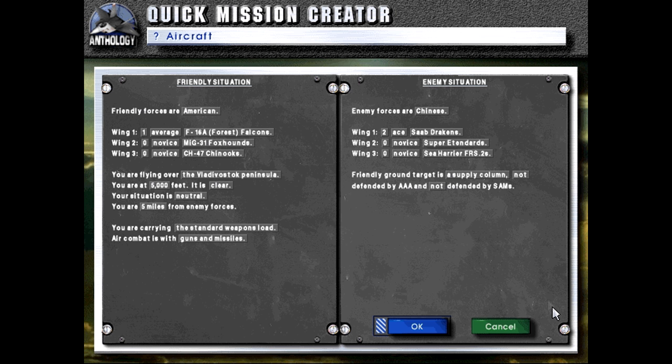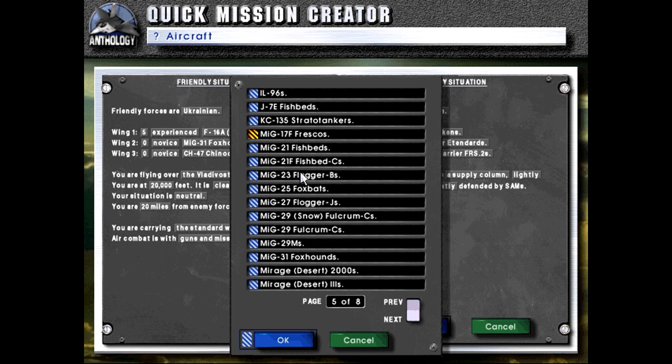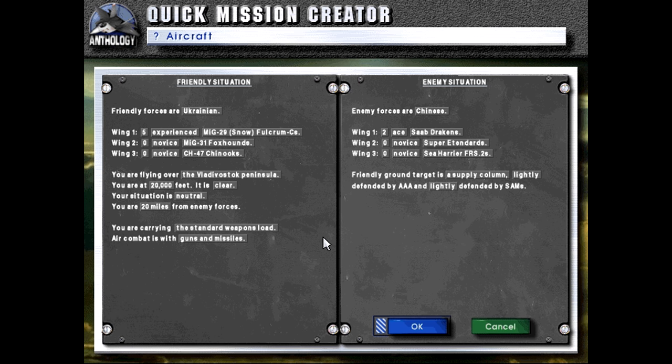It's a flight call — I can get behind that. We're just going to pretend the theater is the Ukraine, so let's set us up as Ukrainian MiG-29s. With our choice of Snow or Regular, we'll take Snow.